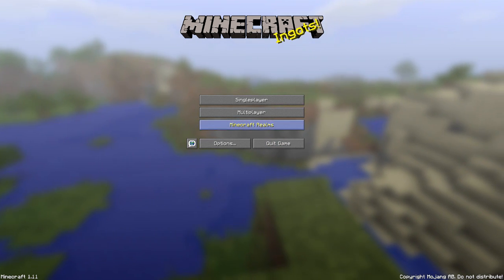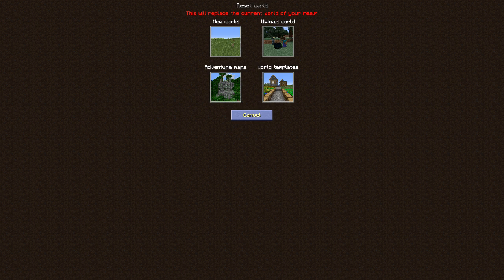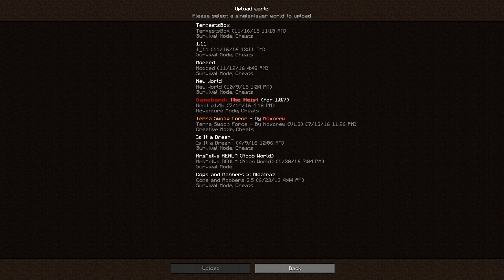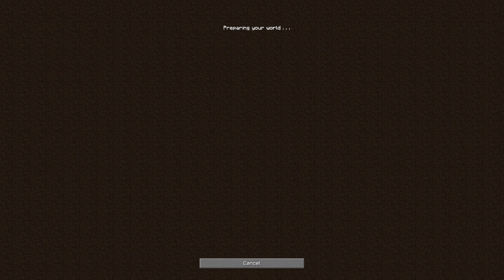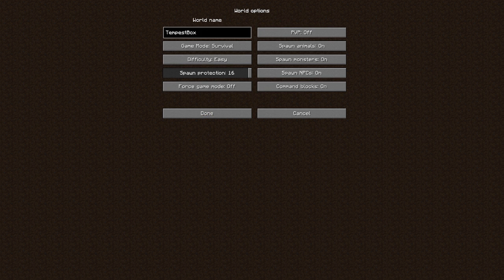We're going to go to realms, go to configure realms, and we're going to reset our world. Reset world, upload world — you're going to want to upload the world that you spawned the structure in, which would be Tempest Box in my case. Upload, and this might take a little bit. Now you're going to want to go to world options and make sure everything is the way it should be. Tempest Box should be survival, easy, spawn protection to the max. Force game mode off. PvP I like to have off, but you can have it on. Spawn animals yes, spawn monsters yes, NPCs yes, and it is essential that you have command blocks on.